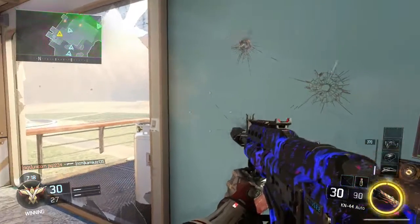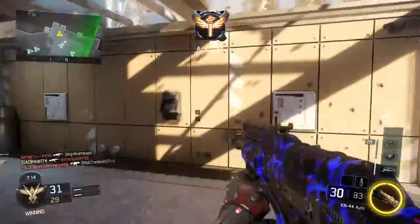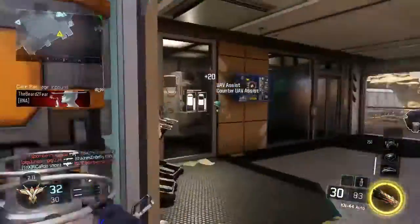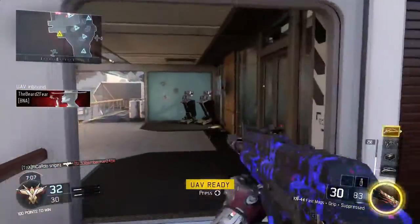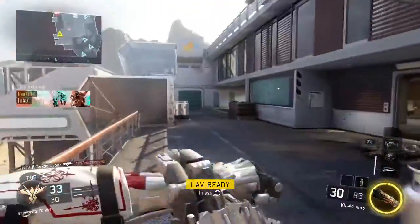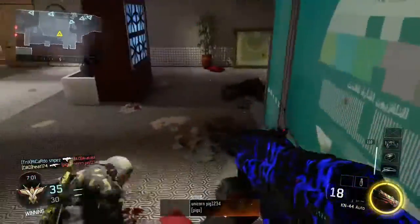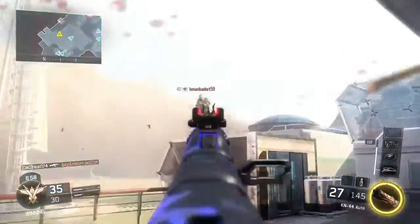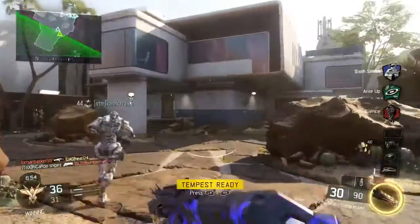For perk one we have Sixth Sense, so you know whether people are behind you or in front of you even if you can't see them. It tells you if anyone is near you — if you're by a wall it'll tell you if someone's on the other side, or if someone's above or below you. It really does help.